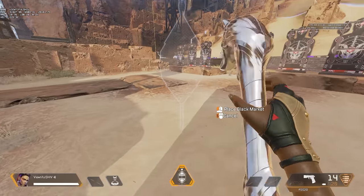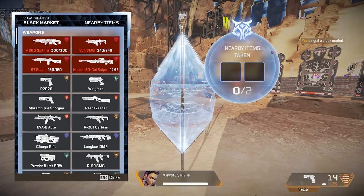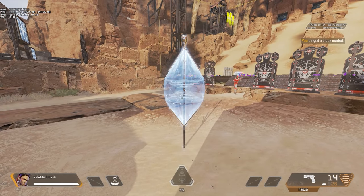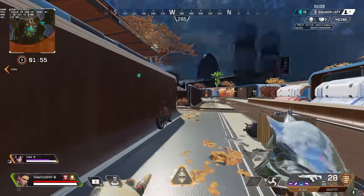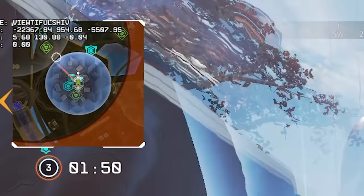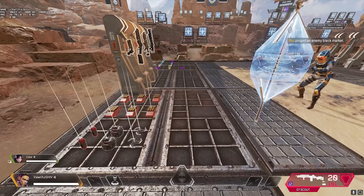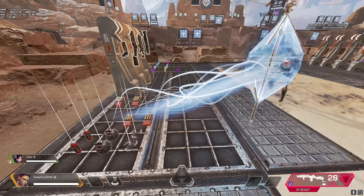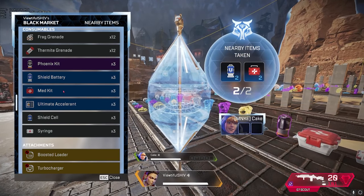Finally, her ultimate, Black Market Boutique, places a portable device that allows you to teleport nearby loot to you and your team's inventories. Each friendly or enemy legend can take up to 2 items per boutique. After activating and placing her ultimate, it takes 4.5 seconds for the boutique to be accessible. Any player can then interact with it to open a menu similar to deathboxes and choose their 2 items. Loba's ultimate allows you to loot any item within a 112.5 meter radius — the same as her passive, Eye for Quality. Any items within this range will hover slightly off the ground when someone is accessing the Black Market. When an item is grabbed, a teleporting trail from where the item was to the boutique will appear briefly.